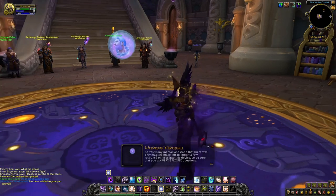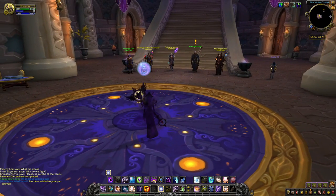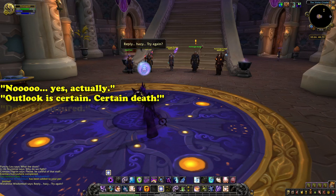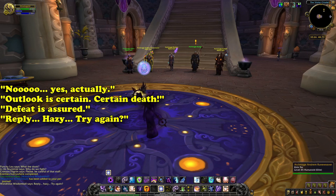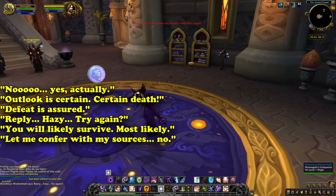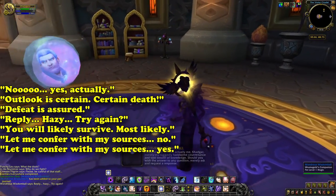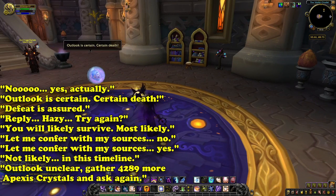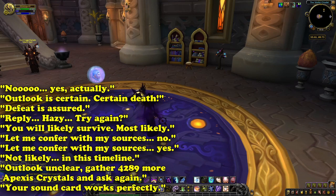By clicking the ball, players can get several responses, which can include: 'No'; 'Yes, actually'; 'Outlook is certain — certain death'; 'Defeat is assured'; 'Reply hazy, try again'; 'You won't likely survive'; 'Most likely'; 'Let me confer with my sources'; 'Not likely'; 'In this timeline'; 'Outlook unclear'; 'Gather 4,289 more Apexis Crystals and ask again'; and 'Your sound card works perfectly.' This pet is so iconic it's been used multiple times within Hearthstone, from Dungeon Run to Battleground Quests, and has even shown up in one specific fellow WoW tuber's videos.